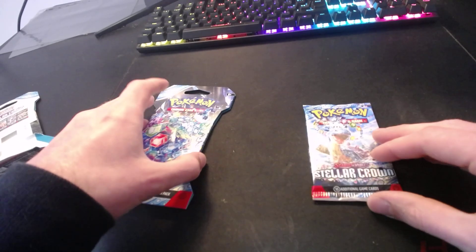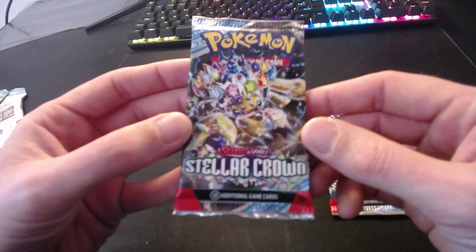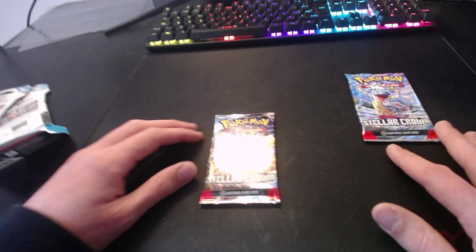I've never opened these cardboard boxes before, so I don't know the correct way — I'm just opening it. That might be a code for something, I don't know. I'm happy at least I recognize the Pokémon on the booster, because I do not recognize the ones on the boxes. And there we go — this is a classic feel, little booster packs looking pretty clean. Stellar Crown. Which one are we going to open first? I recognize this Pokémon, so I'm going to open that one last and go with the one I do not recognize.